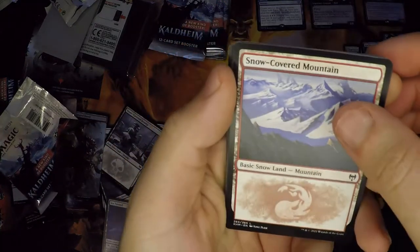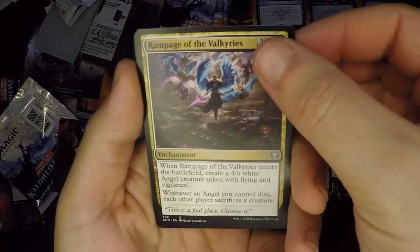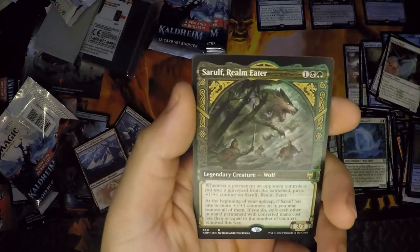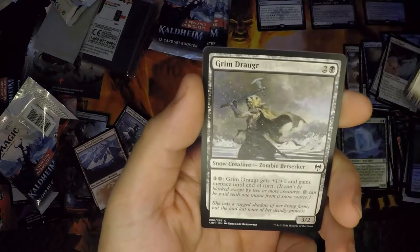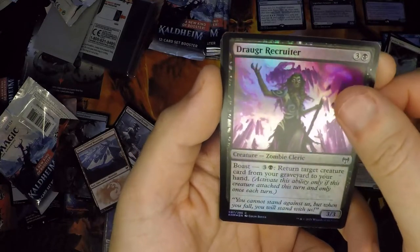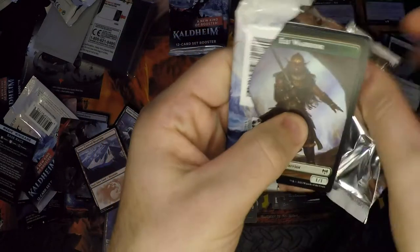We want to see the juice — we need to see the juice. Rampage of Valkyries. Starnheim's Aspirant. Sorrow — for our beautiful, beautiful duplication. And Grim Draugr with our foil Draugr Recruiter. I don't know, I told you I can't pronounce any of these cards. Alright, a couple more packs to go, and we have seen nothing but duplication and frustration. Let's pull the juice!